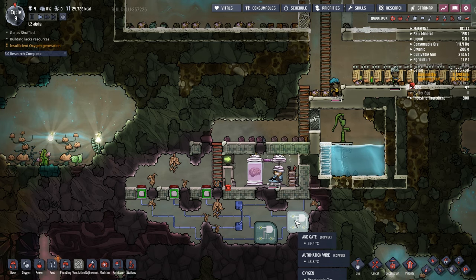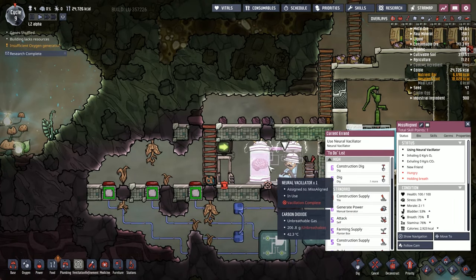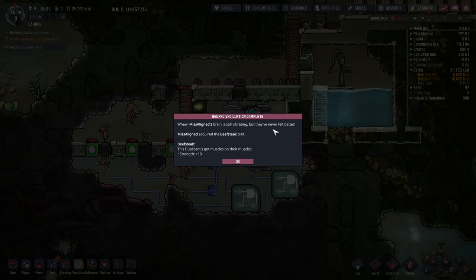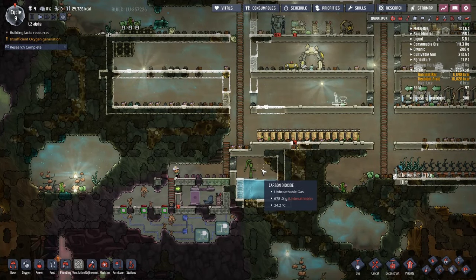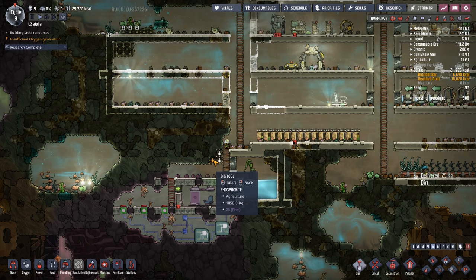A little thing for you guys — you don't have to solve the puzzle and get the duplicants to stand on the buttons. You just flick the orientation of them. Complete the neural process and show me what we've given her. Bam! Mr. Lion's brain is still vibrating, but they've never felt better. She's acquired the beefsteak trait — plus 10 on strength. That is a super carrying upgrade. That's going to be cool.